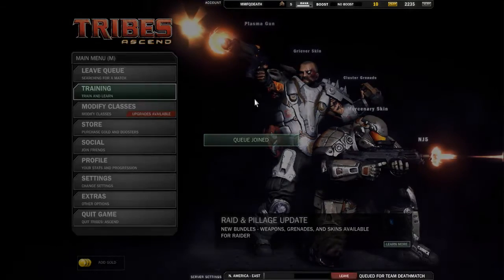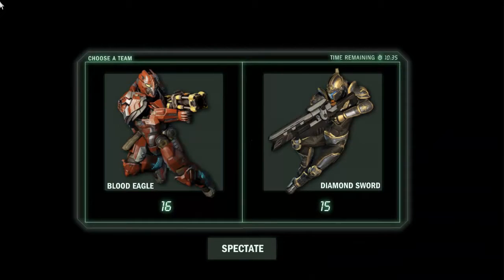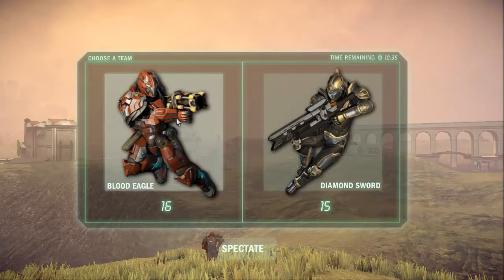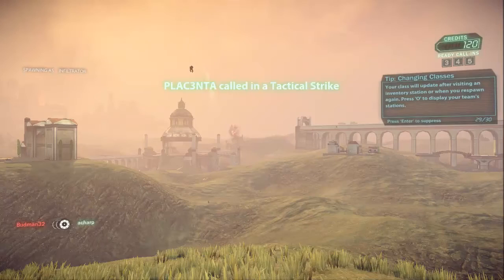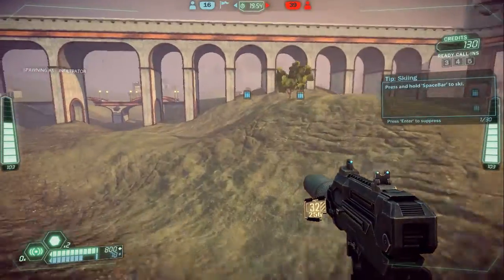Let's try to go into a team deathmatch lobby. We got into one really quickly. I could record this in 1080, but I'm recording in 720 just because it makes it a little bit easier. As you guys can see, there are two teams. I want to be on Blood Eagle — I hate Diamond Sword. There are a bunch of different classes you guys can choose from. I'm going to choose Infiltrator first off. Ski is what I'm doing right now, and that is a jetpack — a quick, easy way to move around the map.